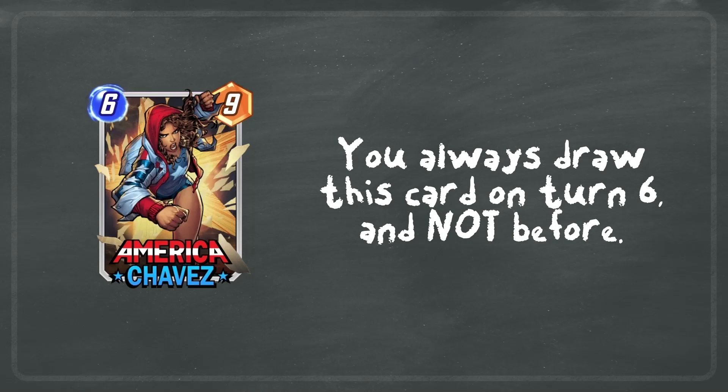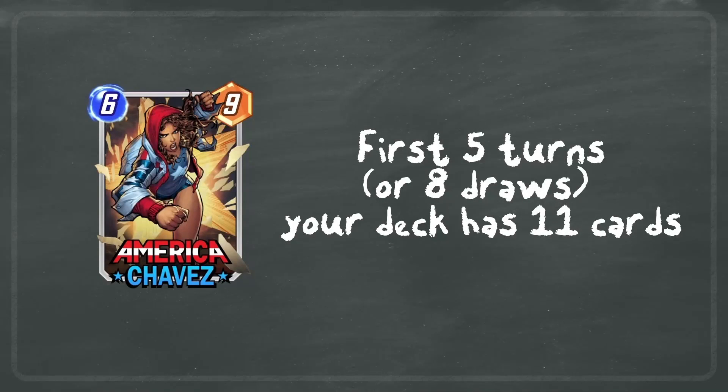For those that don't know, America Chavez has the ability that you always draw her on turn six and not before. The 'not before turn six' is the key part, because we can use this card to increase the consistency of our earlier draws, and she's still a decent power play on turn six when you draw her. Under normal circumstances, for the first five turns — your opening hand of three plus one card per turn — your deck essentially has 11 cards. You get even more impact from this effect if you draw additional cards in those five turns, whether from a location or a card effect.